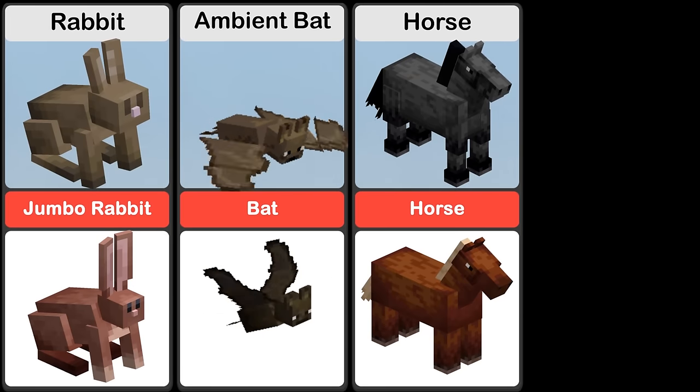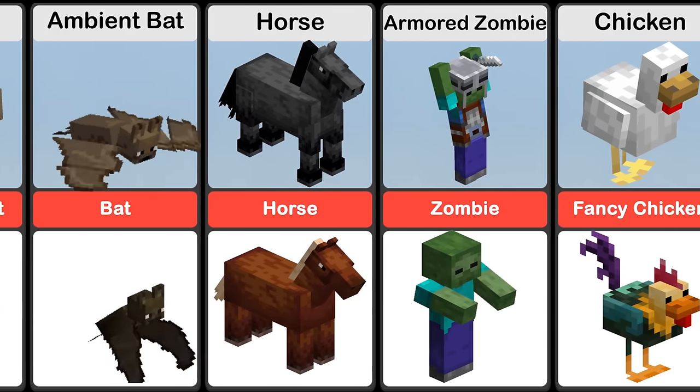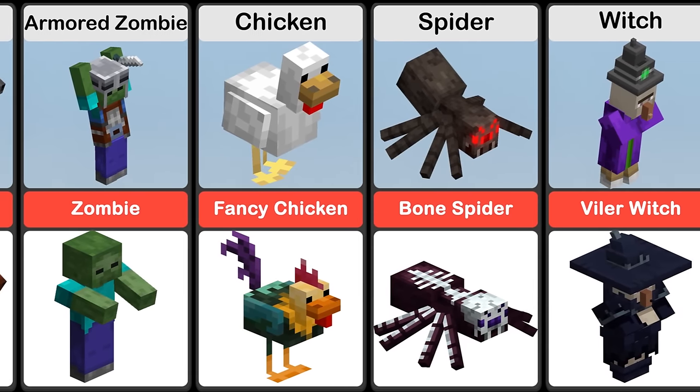Rabbids in Minecraft Dungeons are larger than their base game counterparts. Armored zombies are slightly taller than regular zombies and have more health and defense.